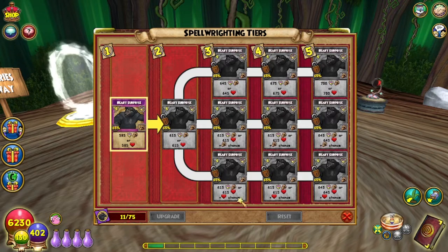And for the bottom tier, that one has the greater chance of healing. It has the same damage and heal numbers as the middle tier — it just has a greater chance of doing the healing version instead of the damage version. Then again, maybe I would choose the top tier, because like I said, this is a novelty spell. I just need it because I'm a storm completionist.